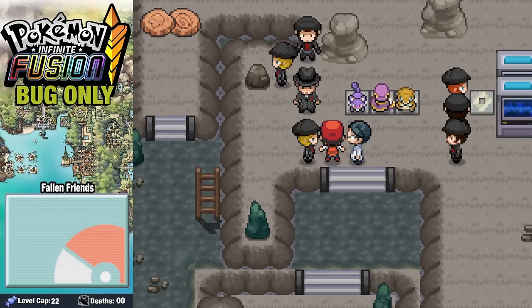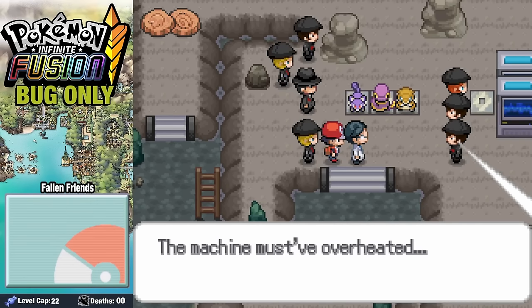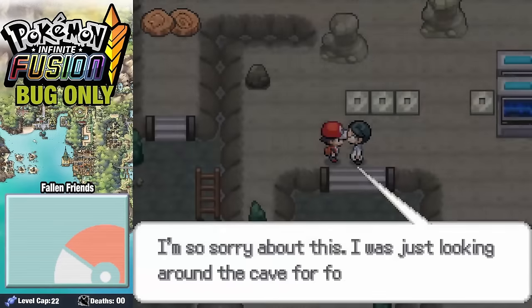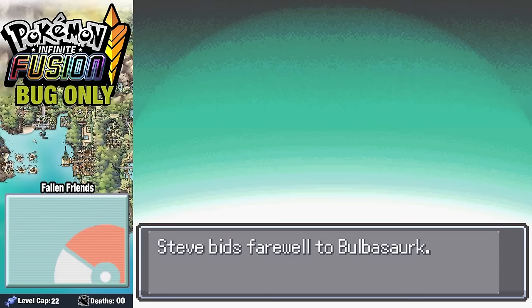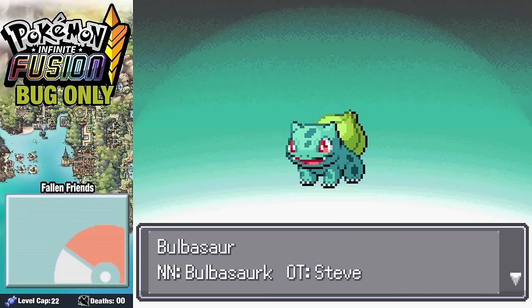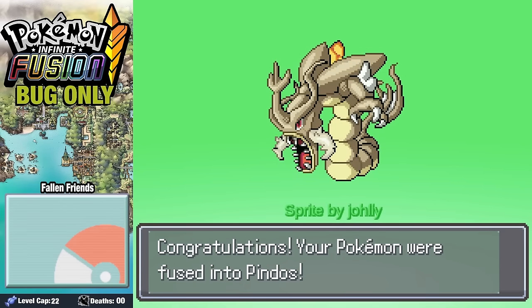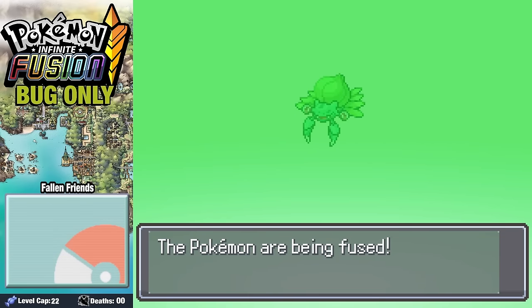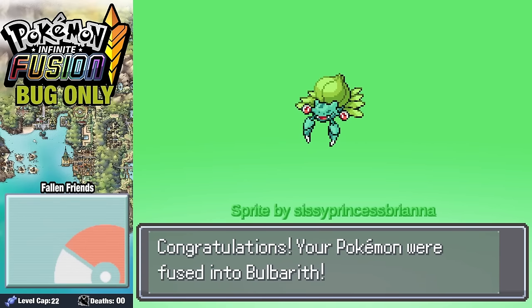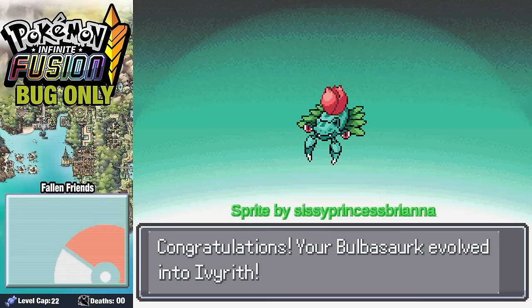At the back of Mount Moon, we run into Team Rocket attempting some sort of triple fusion. But when they go to activate their machine, it explodes and they blast off to parts unknown. We find a Ferris Seed over on Route 4, go ahead and trade for a Bulbasaur, then fuse Gyarados with Pinsir to get the absolutely awesome Pindos. Then we fuse Bulbasaur with Anorith, and the result is absolutely adorable — it's going to go ahead and already evolve into Ivyrith.